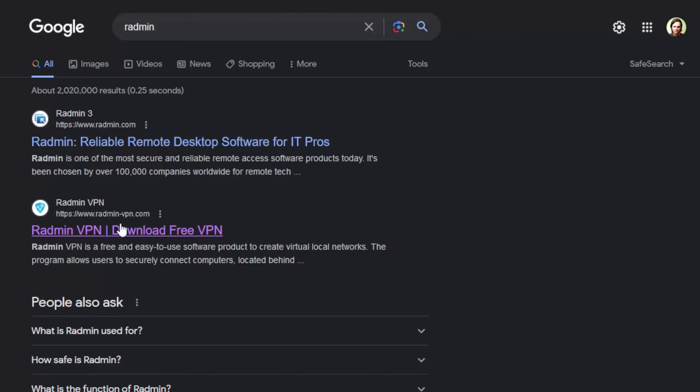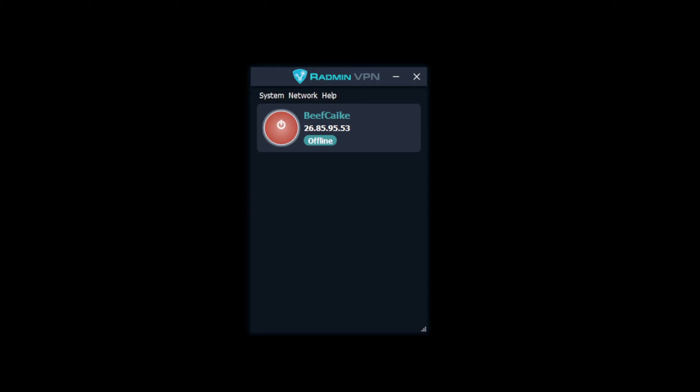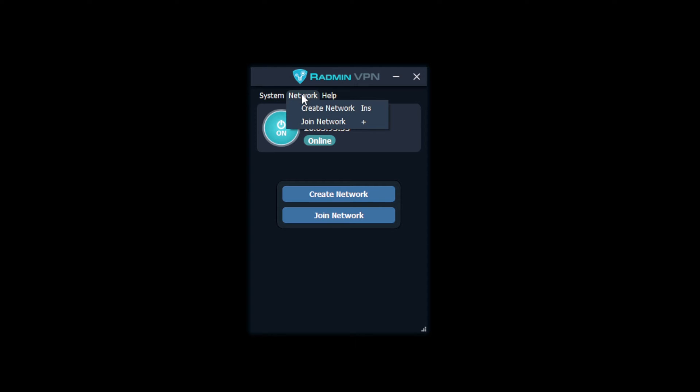So installing Radmin is a piece of piss. Simply download the installer, install it, and then start it. You will be brought to this window, which features a big on-off button as well as an IP address. This IP address is your computer's IP address within this virtual network. The big on-off button simply turns on and off your connection to this virtual network. To join a private room where everyone can come together to play, simply click Network, then click Join Network.